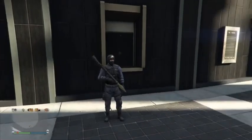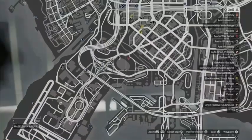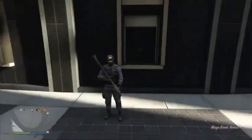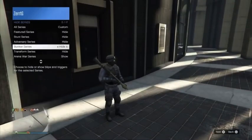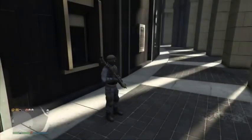Easiest solo gunmetal glitch working right now in GTA 5 Online. To begin, you need to make your way to the Arena War location on the map and open up your interaction menu. Go to map options, series modes, and turn Arena War series on show, or else this will not work.